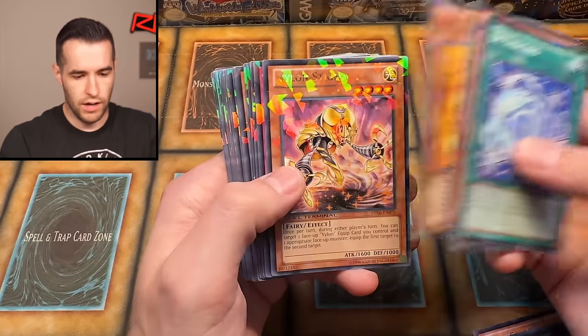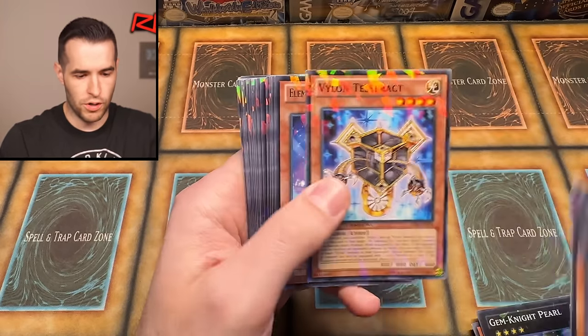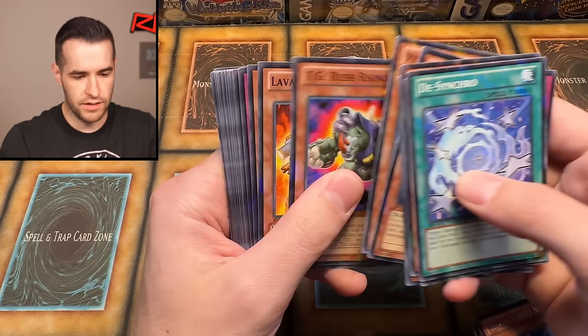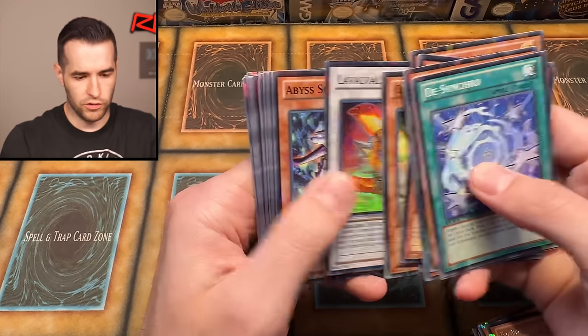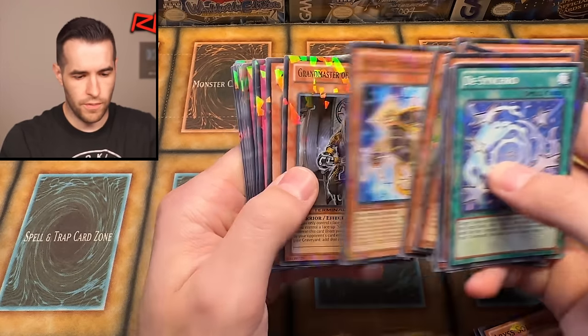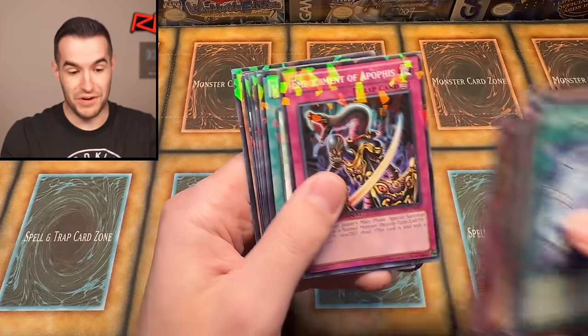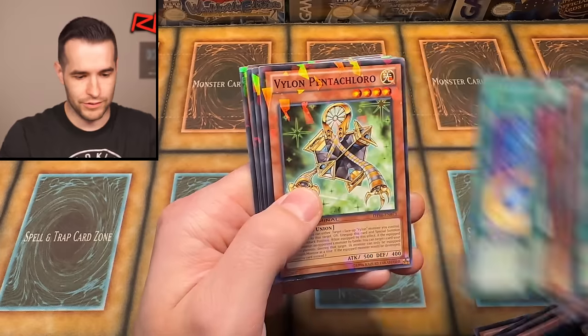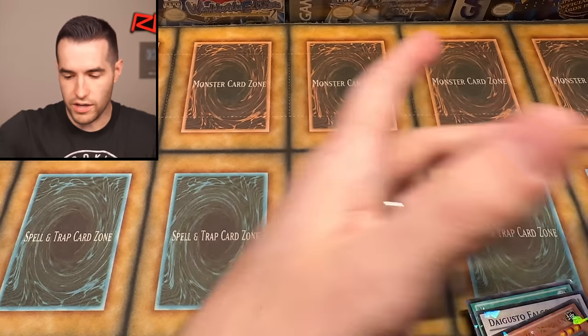Merogeist ultra, Vylon Stigma, Gemknight Pearl, Neos Alias Rhino Blaster Samurai, LaValVal Dragon, Abyss Soldier Grandmaster — can we get one more? Vylon De-Sigma. We have a bunch of that ultra — Daigusto Falco and then Gemknight Obsidian. That was pretty insane actually.